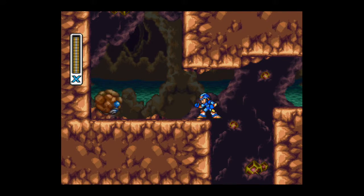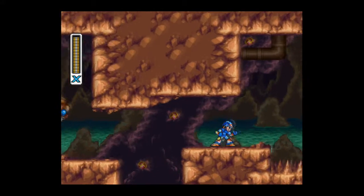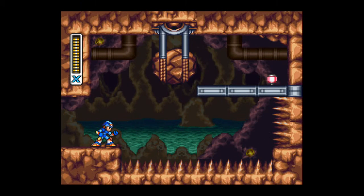All right, ladies and gentlemen, here we are back in Tunnel Rhino's stage and the first item that we're going to get can be found early on in the level. Go to the right at the first split in the path and you'll come across this room. Now, to get this heart tank, you're going to need two things. First, you're going to need Volt Catfish's weapon, the Triad Thunder.